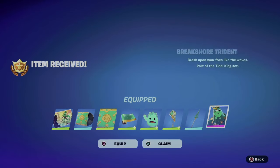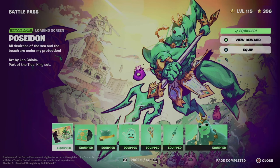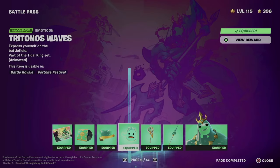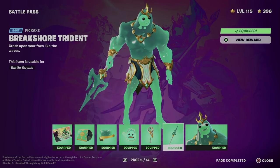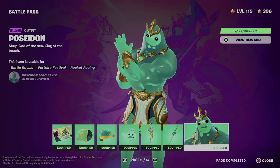We equip everything and there we go. Right now what did we get? We got this awesome loading screen, we got this music, we also got this wrap, let's not forget about this emoticon, and the backbling plus the pickaxe — very important. Obviously we also unlocked this skin.